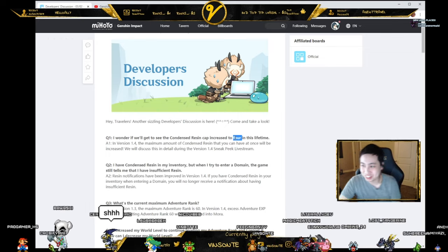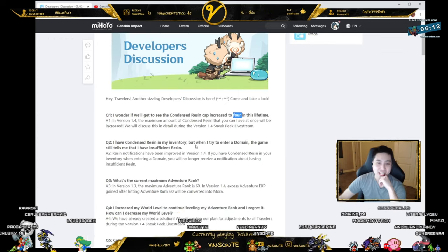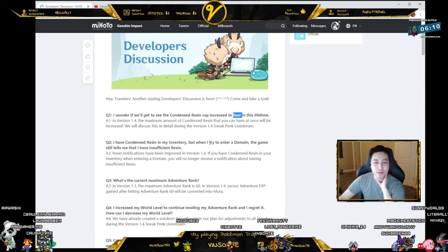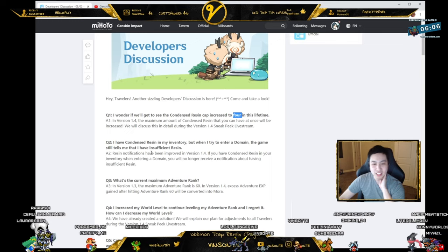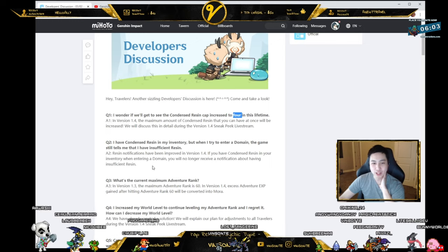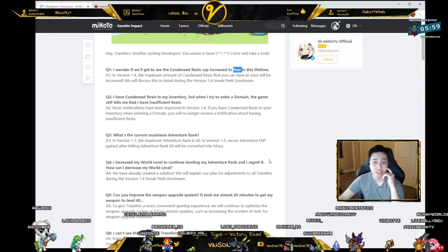Like, I want specifically four — I don't think they asked for four specifically. Also, I have condensed resin in my inventory but when I try to enter a domain, the game still tells me insufficient resin. This will be improved in 1.4 — if you have condensed resin in your inventory and enter a domain, you will no longer receive that notification. Real quality of life.